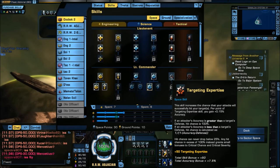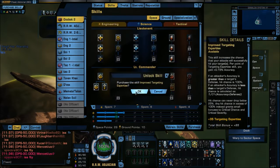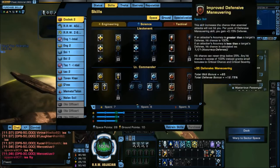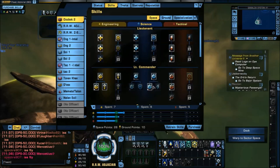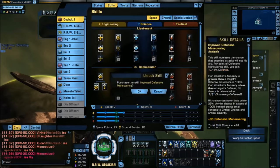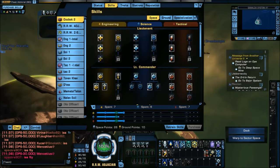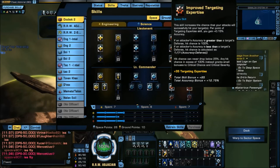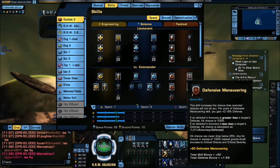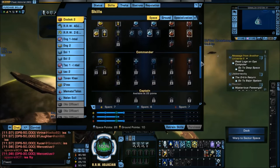Now we have Targeting Expertise, which is the same as Starship Targeting Systems, and Maneuvering, which gives an increase to your defense — that's the same as Starship Maneuvers. On these single-track trees, one point is equivalent to three on Holodeck. Both of these had six points on my Holodeck tree, so I'm simply replicating at this point with two points each.